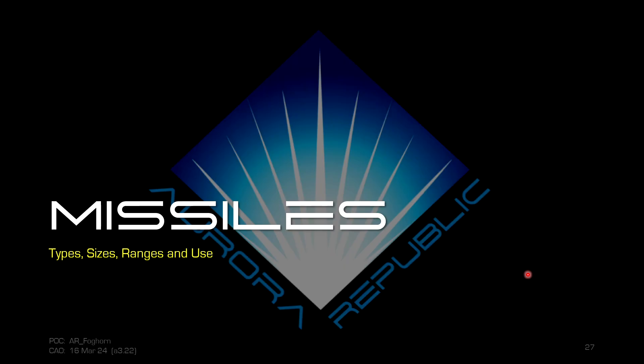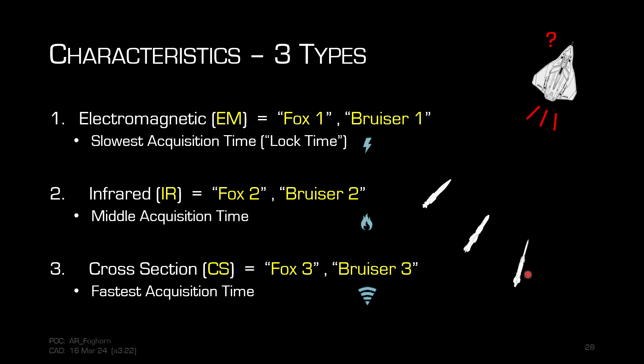Missiles work quite differently. There are three guidance types based on their seeker: electromagnetic (EM), infrared (IR), and cross-section. The radio brevity codes are Fox 1, Fox 2, and Fox 3 respectively. For torpedoes the codes are Bruiser 1, 2, and 3. Most people in the heat of the moment just call 'Fox' or 'Bruiser' when they fire, so wingmen know not to fly out in front while an explosive piece of ordnance is heading toward the target.